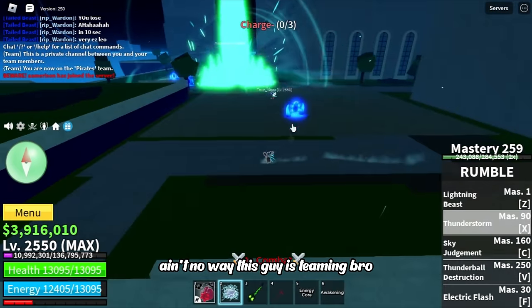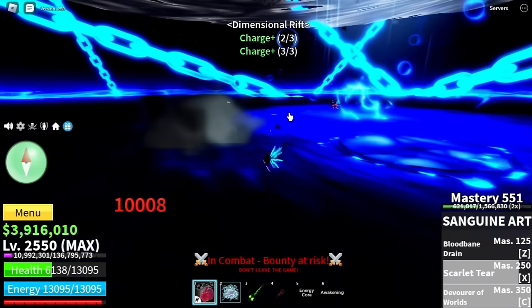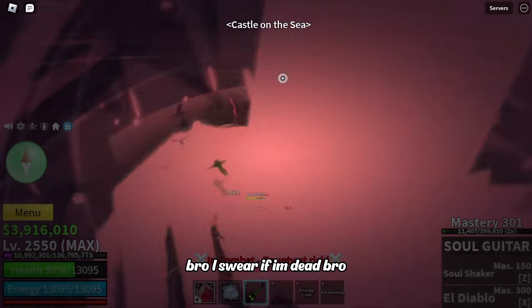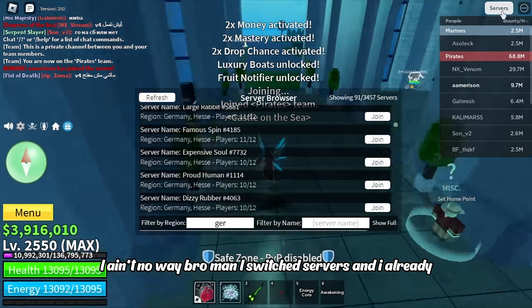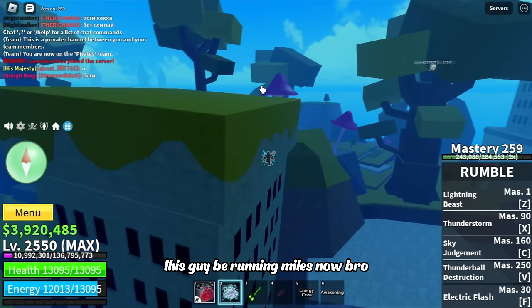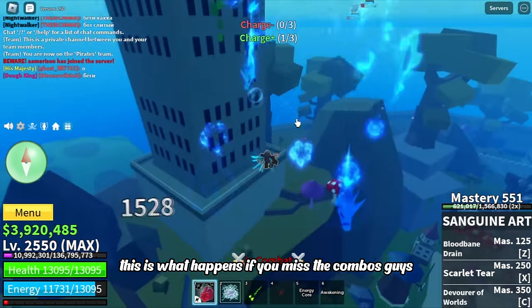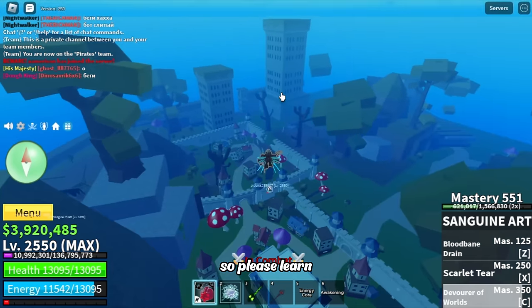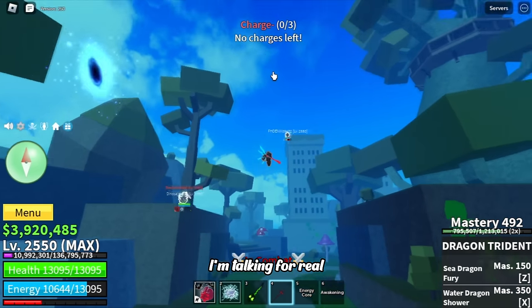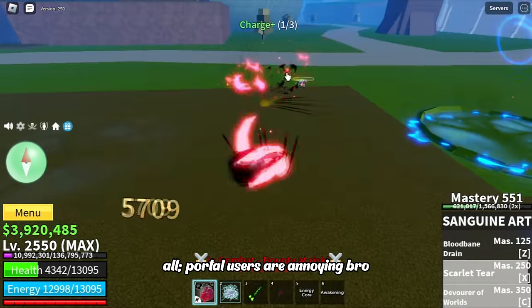He popped his V4 — this guy's teaming! I'll try to play aggressive and kill one of them. I switched servers and already see someone taking the quest from the elite guy. I missed the Z-move again — this guy's been running for a long time. This is what happens when you miss your combos, so please learn and master the combo you use. I got him! That portal user is annoying — but I got him too.